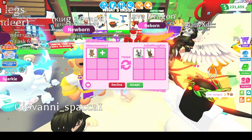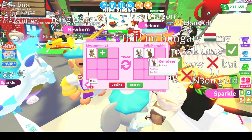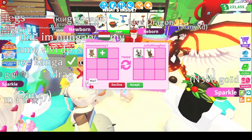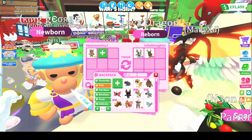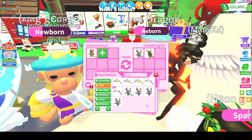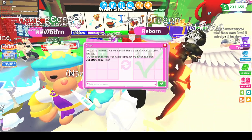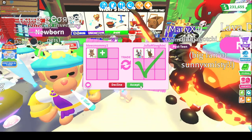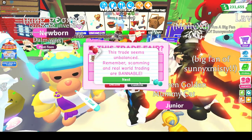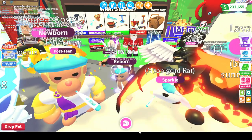Look at this — we're getting a Neon Fly Ride Albino Bat and a Ride Reindeer. Should we do it? That's pretty good because the Albino Bats are old. And how did you get the Albino Bats back then? I think it's a good offer, so we're gonna do it. We can make more Neon Targiers. Oh, they declined! That's so weird!